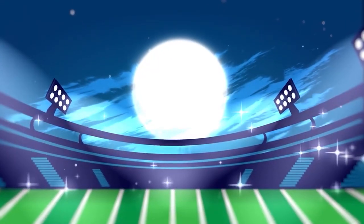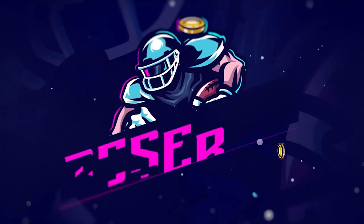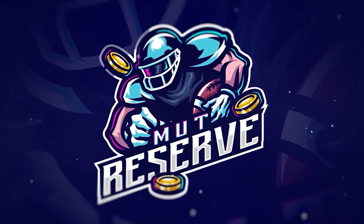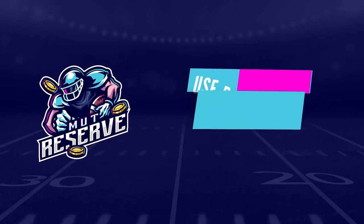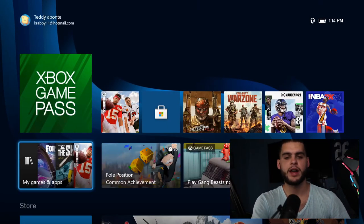If you guys are looking for super cheap, fast, and reliable Madden 22 Ultimate Team coins, look no further than my sponsor muttreserve.com. They're super awesome to work with and they have 24/7 support. Head over to muttreserve.com and use code POODLE at checkout for 15% off your order.